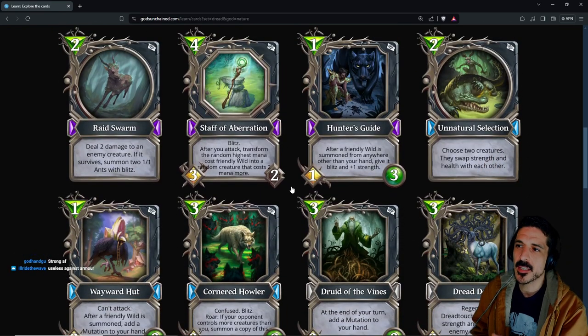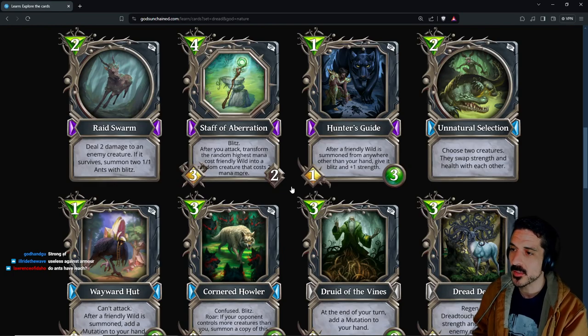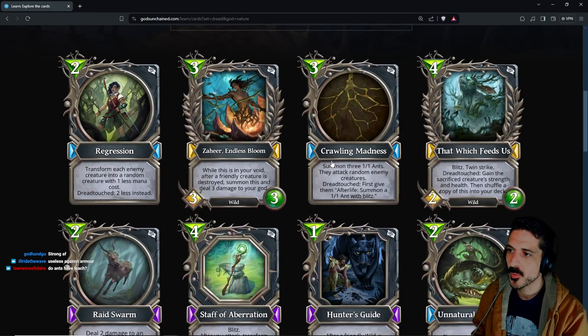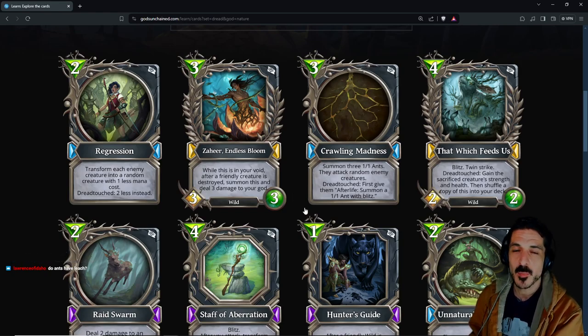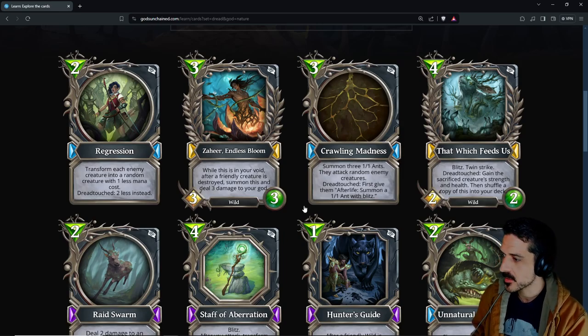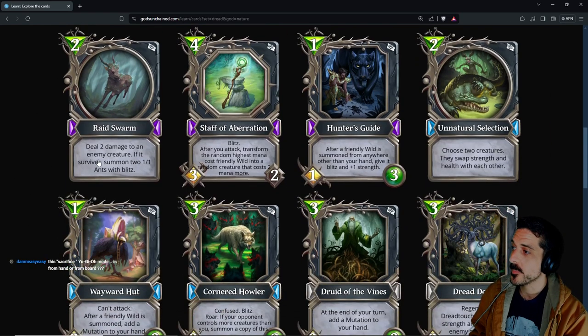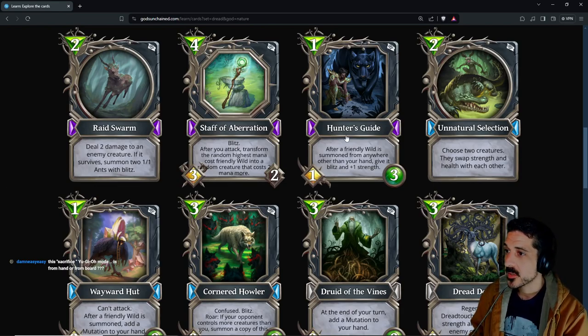Hunter's Guide: after a friendly wild is summoned from anywhere other than your hand, give it blitz and +1 strength. So if we play Hunter's Guide and then yoink out Crawling Madness, the 1/1 ants become 2/1 ants because they're coming from a spell. And then from afterlife — do ants have vanishing hide? I don't think so. Another card that may synergize: deal two damage to an enemy creature; if it survives, summon two 1/1 ants with blitz. This makes your badger a 2/2 with blitz as long as it's not coming from your hand and it is wild.